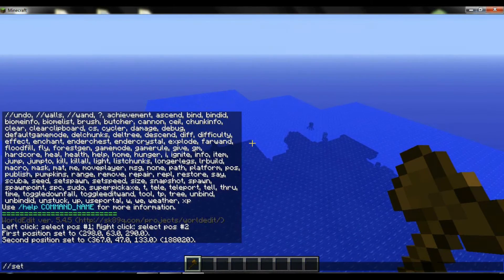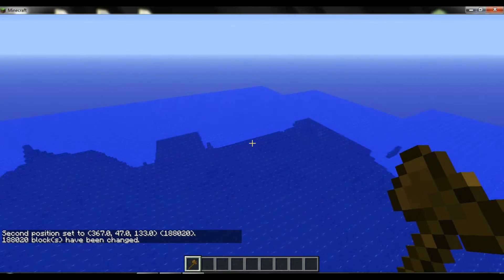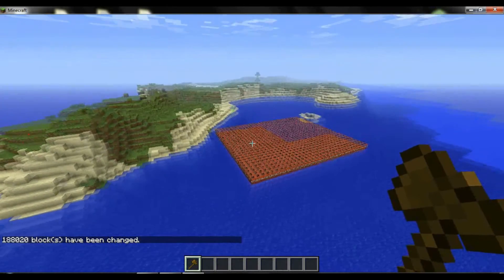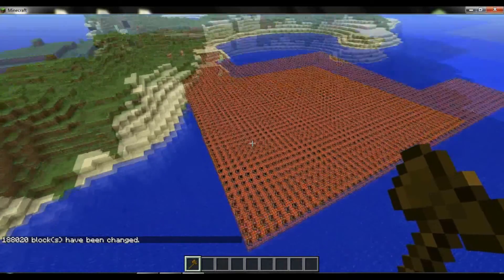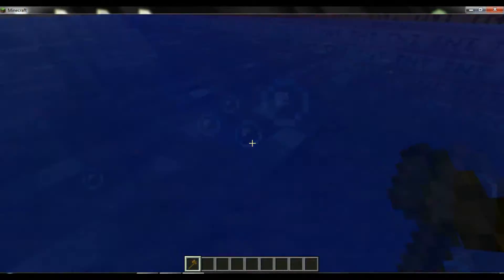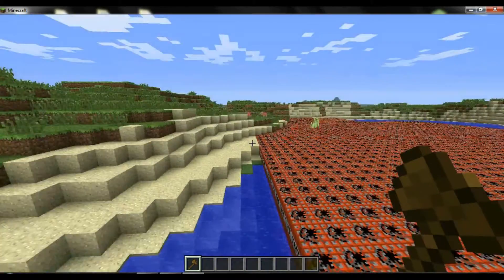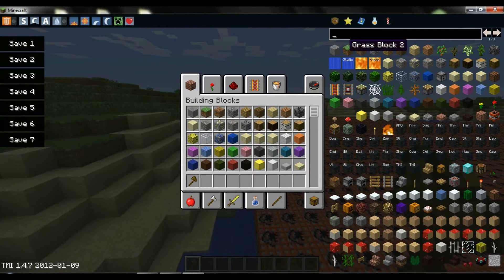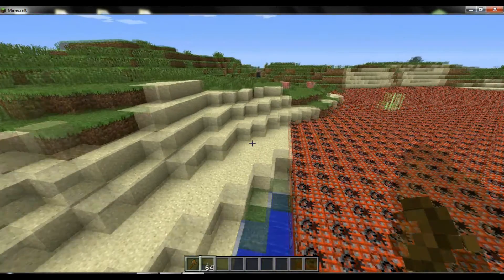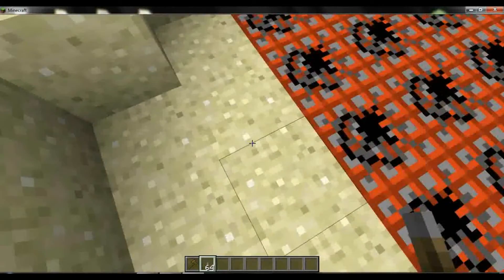Now we go underwater. Slash slash set TNT. And now everything is TNT under the water. Sorry squids. So we pick the lever and put it on.